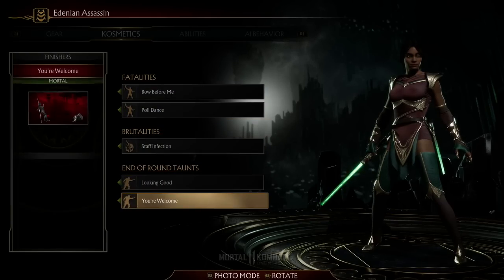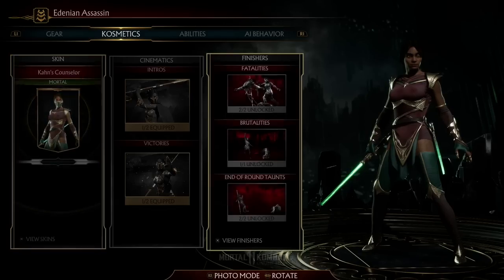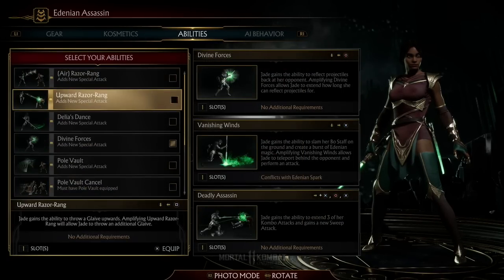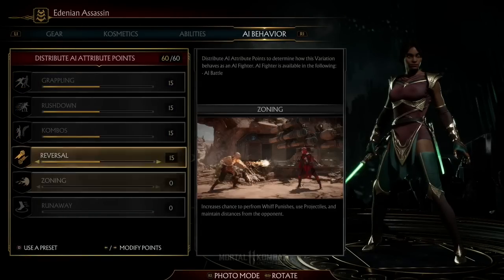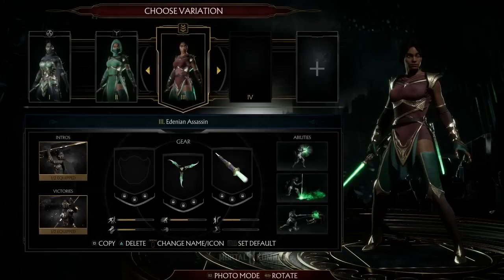For finishers, we can't preview them here. Fatalities — I'm not sure why they have those here. As for the abilities, I checked this before recording and it has to do with gameplay, and AI behavior is the same, so there's nothing special here to show. I'm going to end this video here and customize the rest of the characters in the next video — stay tuned, see you soon.